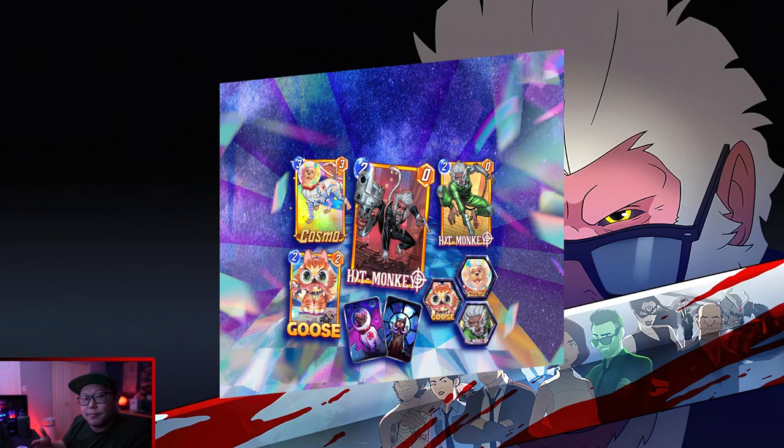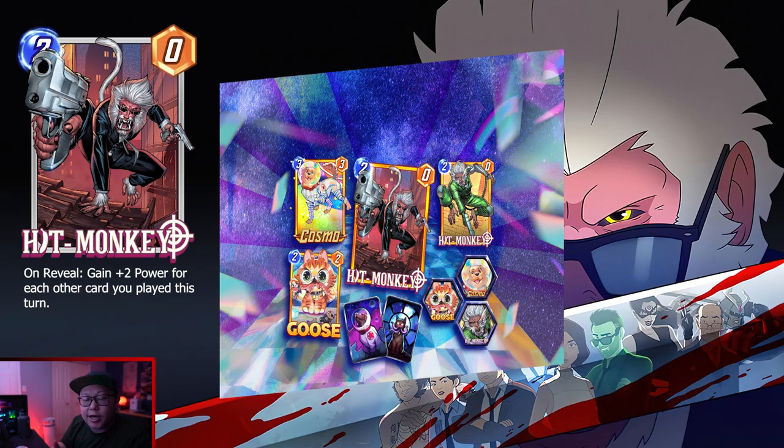I'll go ahead and throw the banner up on the screen for you guys, but the Season Pass card coming with it is Hitmonkey, and you're going to be able to earn some really cool card backs and variants for Goose and Cosmo, so I definitely don't think you want to miss out on this.